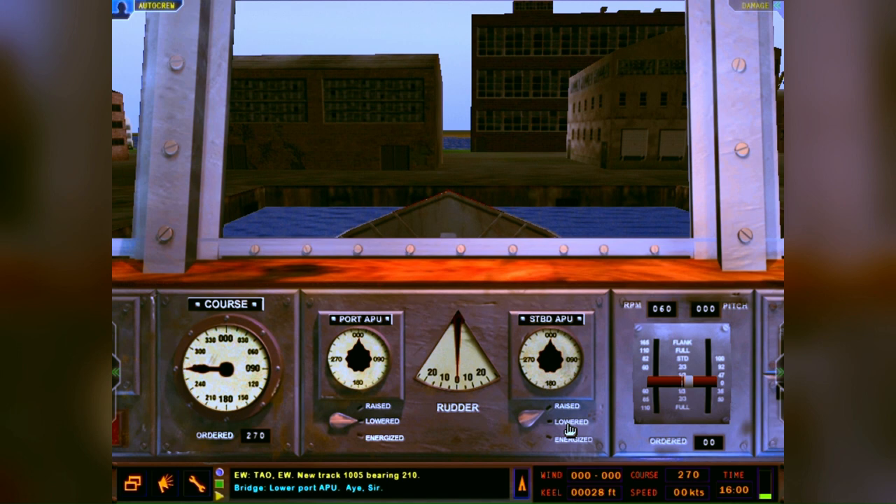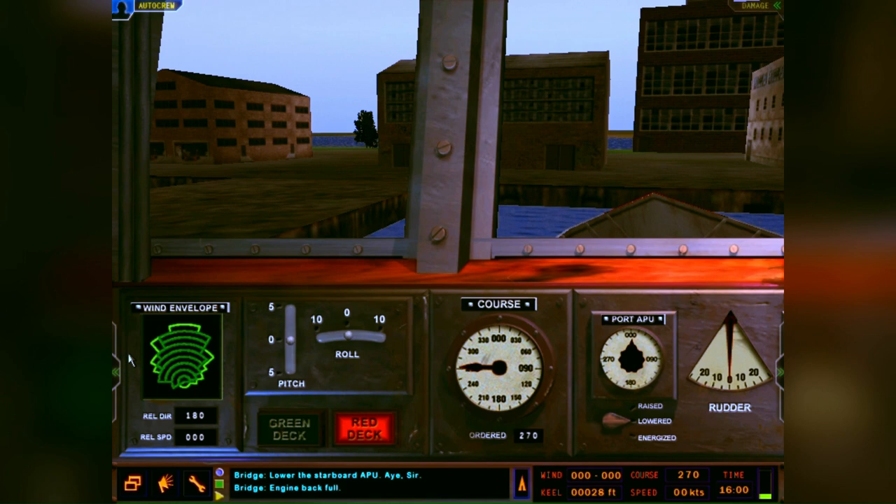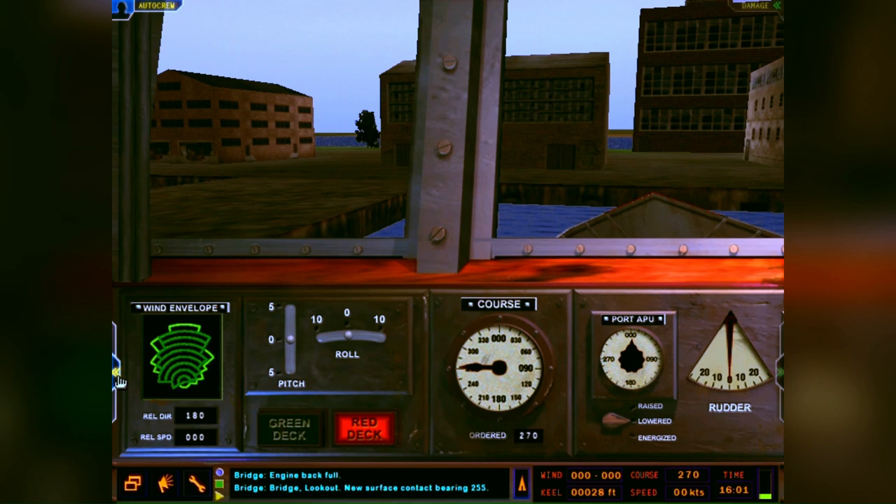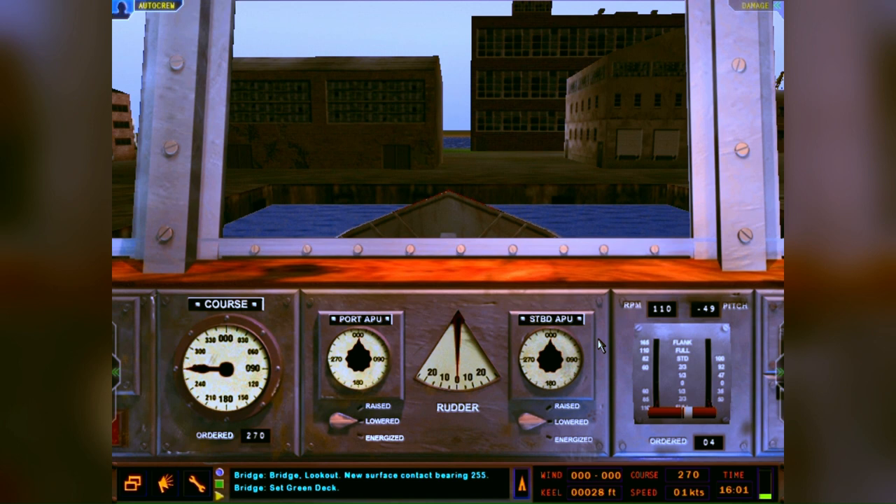We're on a river off the West Africa region of the world. What I've just done here is lowered my port and starboard APUs - auxiliary propulsion units. They're basically like a trolling motor that surface ships have, sometimes called bow thrusters. I've got the green deck set just in case I want to do some helo ops.